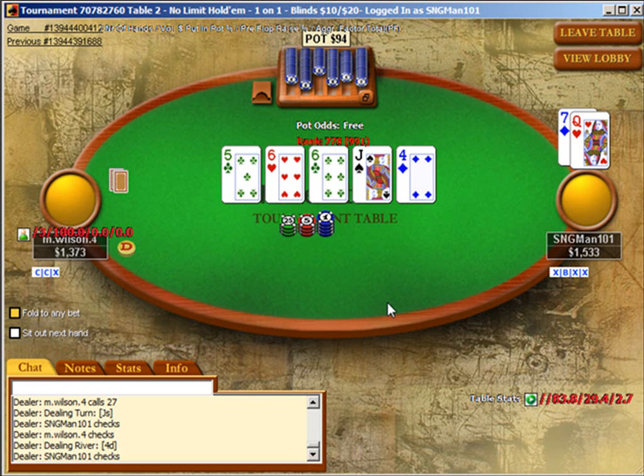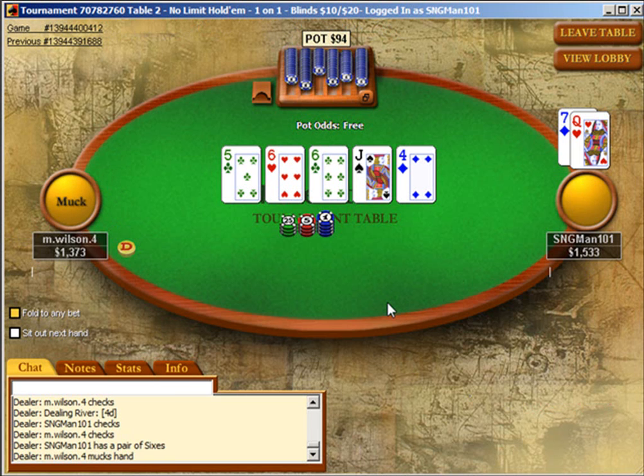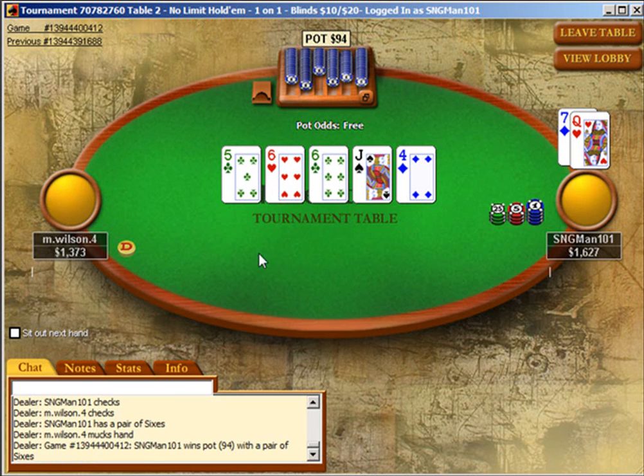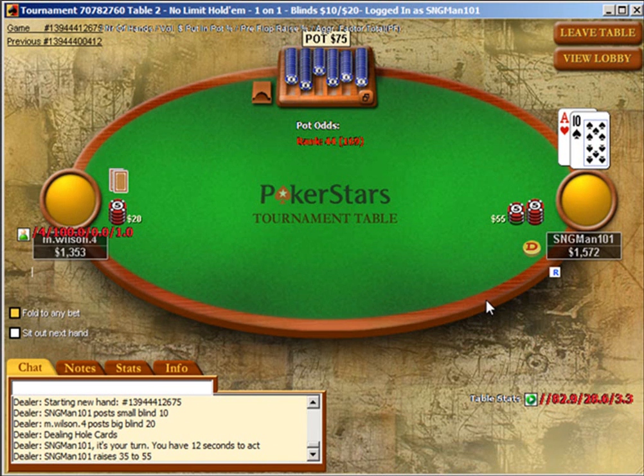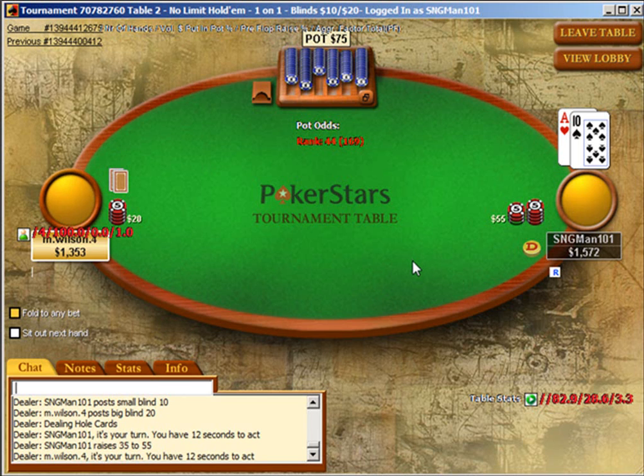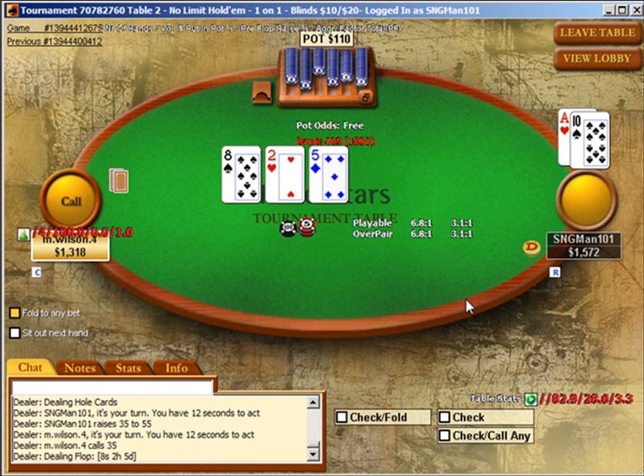If he checks, there's a very slight chance queen-high will be good, but if he wants to bet we'd certainly fold. He had a 9 — I believe he flopped a gutshot. Ace-10 is a very legitimate raising hand. Even though you miss the flop just as often with a hand like Ace-10 as you do with a hand like 3-8, not only are your pairs better when you make them, but in this situation we flopped two overcards.